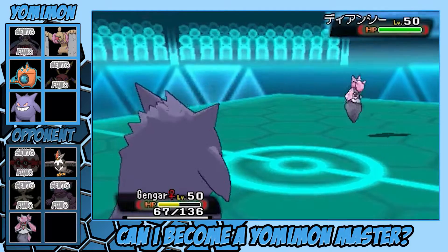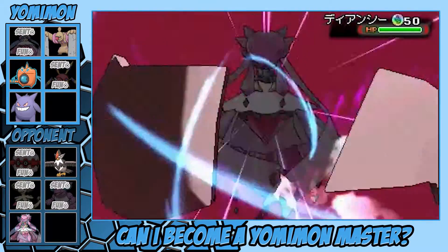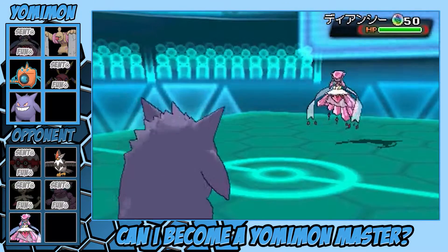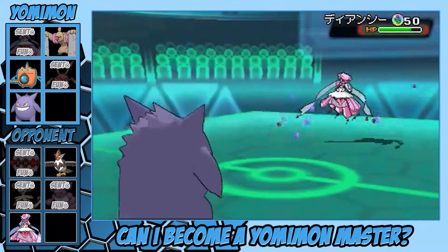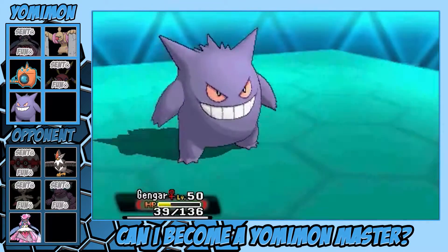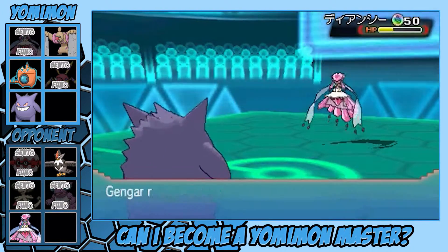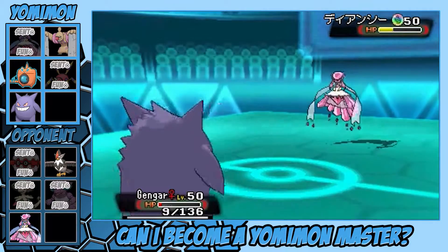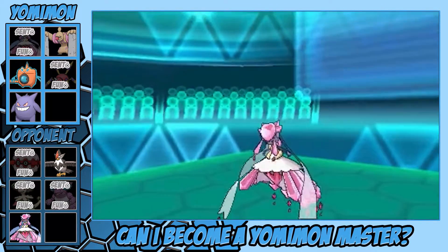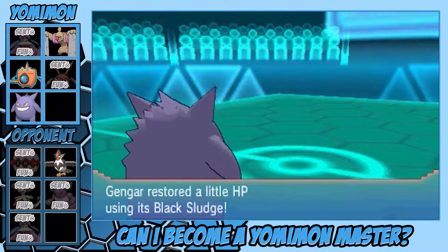He brings in his Diancie and it Mega Evolves. I'm like, oh Lord, this thing is going to wreck me. When it did Moonblast I'm thinking this is for sure going to take me out, even if it's not very effective — but I hang on with one HP! Gengar, you the real MVP. I get to use another Sludge Wave and take out his Diancie. My Diancie is already down, but we're doing this — we got this baby!